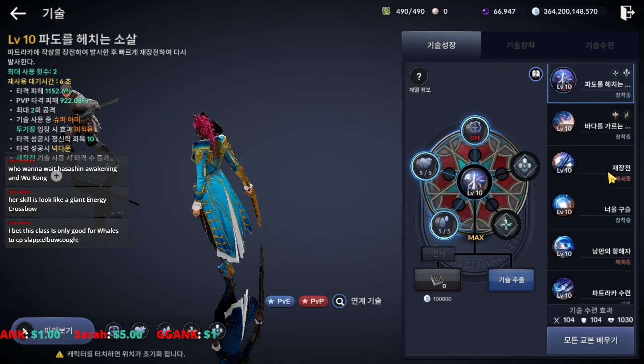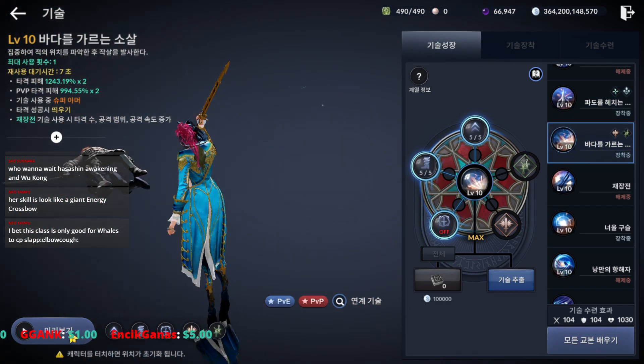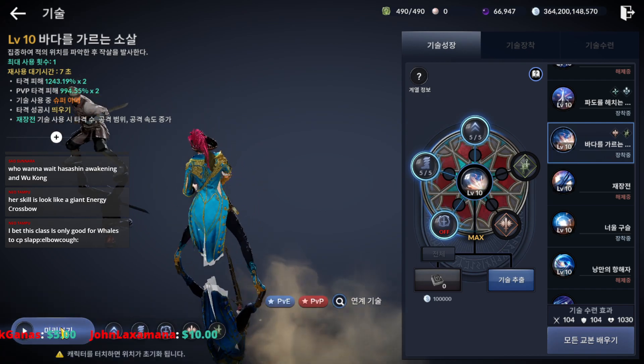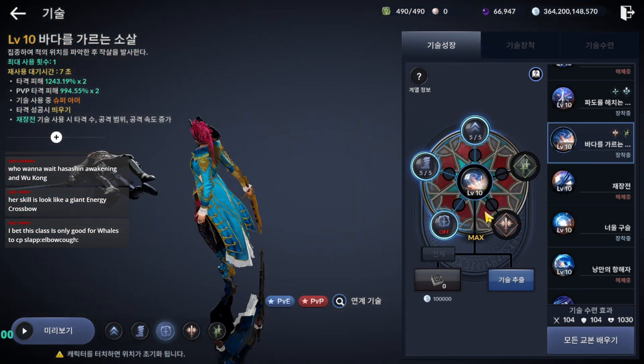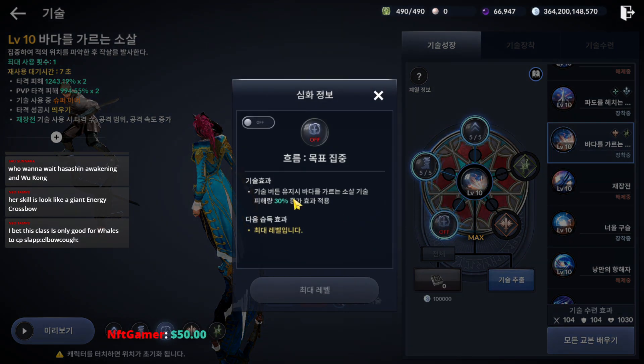The next skill we need to turn off flow is the charged skill. Without flow it goes directly like that, but with flow on, the skills interact with each other and it slows down our farming speed. With flow active you gain 30 percent damage, so it depends on your player style.